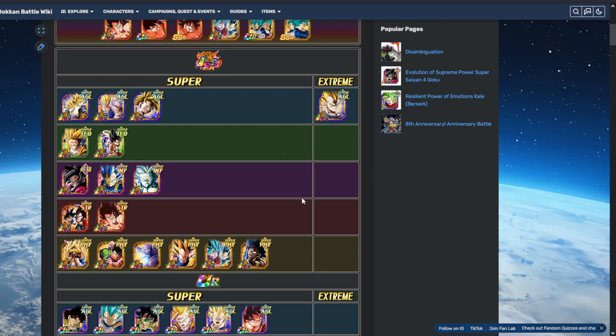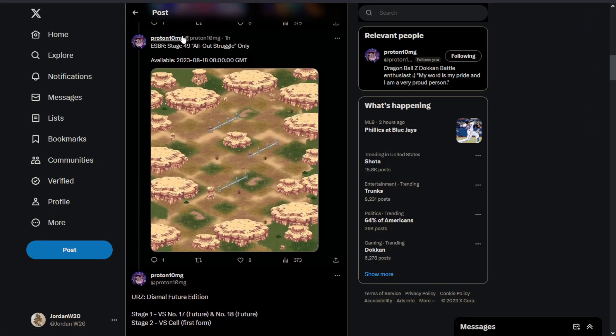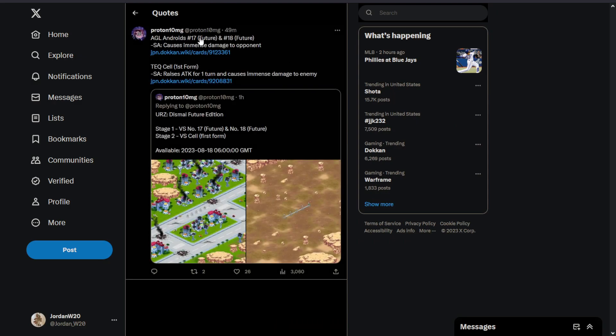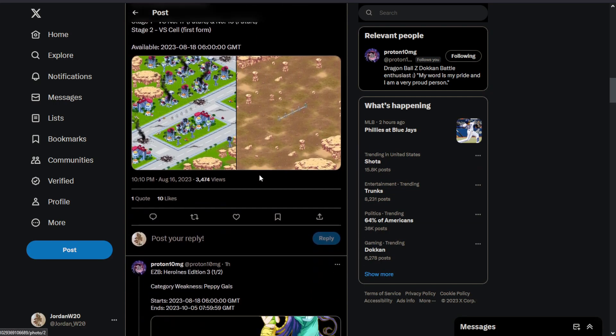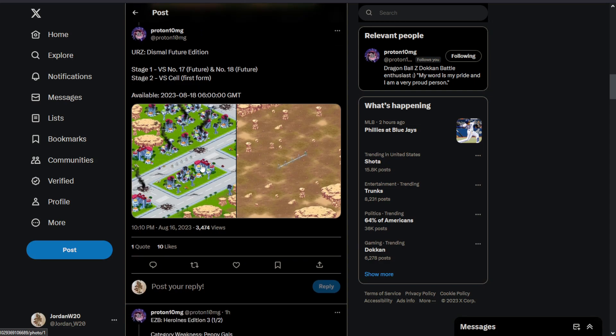The roster here is definitely not crazy, but I'm sure it won't be too hard — I don't even remember who the fights are. We have the Ultimate Red Zone Dismal Future Edition: Stage 1 is against 17 and 18 from the future, and Stage 2 is Cell first form. Super attack damage causes immense damage to the opponent, and Cell raises attack for one turn. So Cell will do more damage after he super attacks — something to keep in mind. The Wicked Bloodline Red Zone came out swinging last year, so maybe the Dismal Future Red Zone will too.